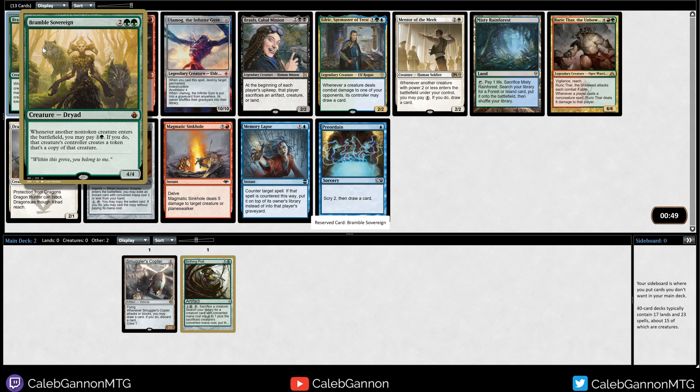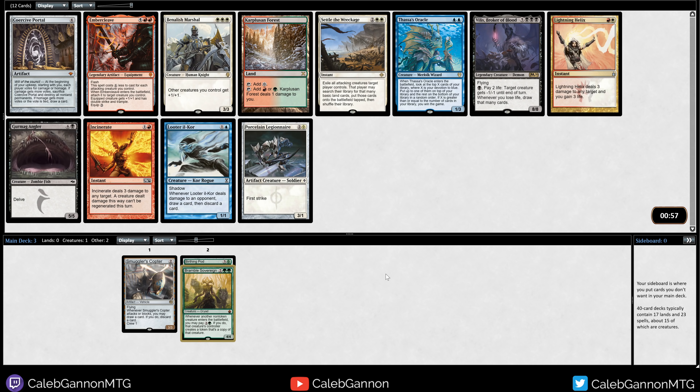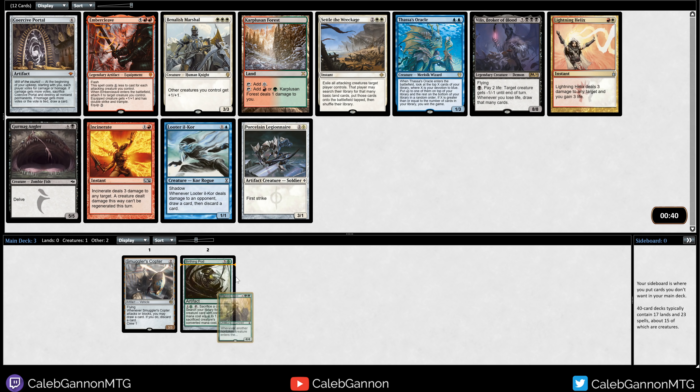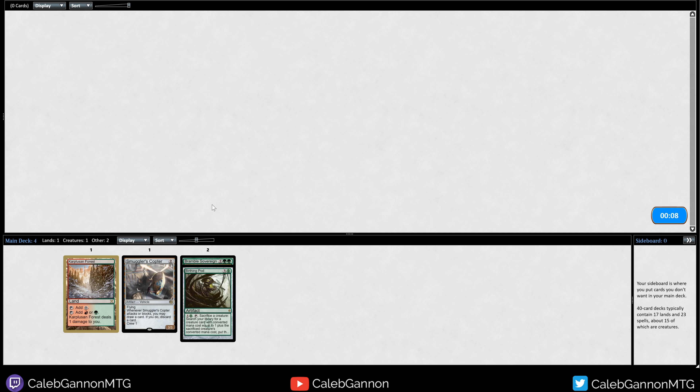Whenever a non-token creature enters the battlefield, I can pay mana and make a copy, then pod away the copies. Misty Rainforest would be the next pickup. I also love Black Braids. But somehow I talked myself out of drafting a good deck again — I don't recommend trying this. The winning strategies in this cube seem to be aggro. If you'd just taken the red creature and something like Embercleave, which is just unbeatable, you'd have a much better deck. But we're going to try and have fun. I'm going to take the fixing for now and see where we go.